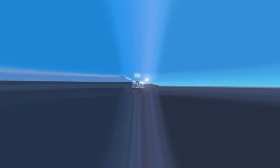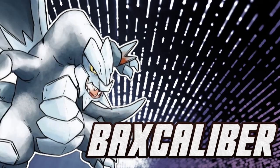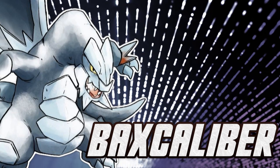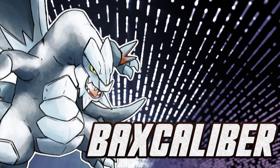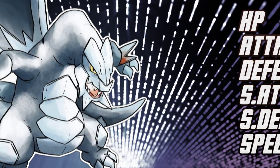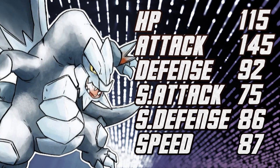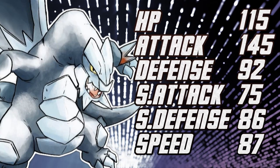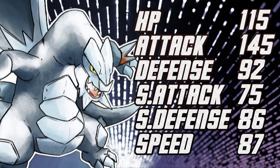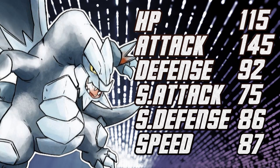Baxcalibur is a new pseudo-legendary, and it's an ice and dragon type, and it is an incredibly diverse Pokémon — mainly because offensively it is now theoretically the strongest pseudo-legendary there is, with a 145 Attack. But also its mixed bulk is quite high, sporting a really high HP stat of 115, combined with 92 Defense and 86 Special Defense. You've got a really bulky guy, and combined with a fair Speed of 87, so not only is it a bulkier Pokémon, but it also hits hard and is actually fast enough to pose a big threat.